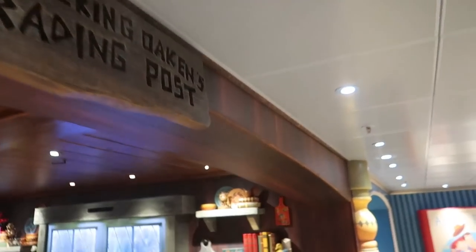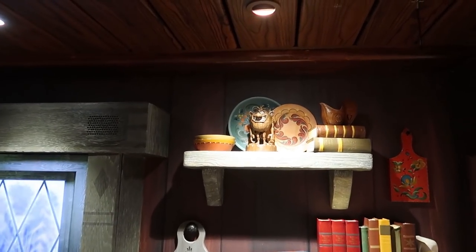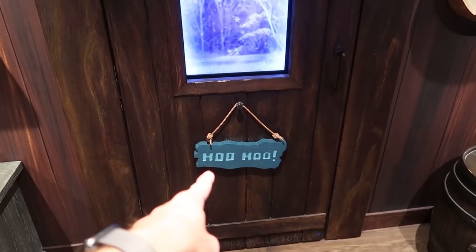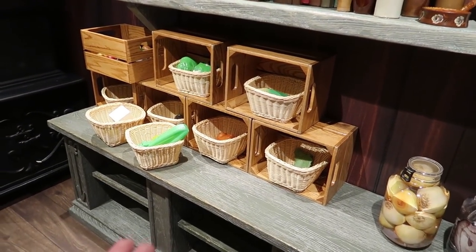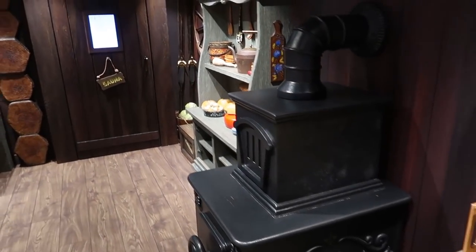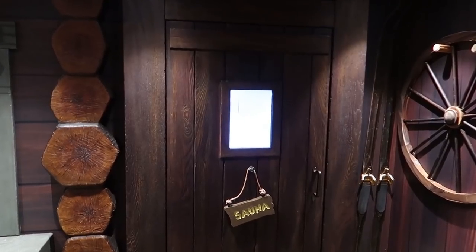Wandering Oaken's Trading Post is a frozen-themed area with a little troll, a magic interactive window, and a big summer blowout sign. There's a small grocery store where kids can play store, and a sauna. It looks very similar to the queue for Frozen Ever After at EPCOT, with many of the same elements.